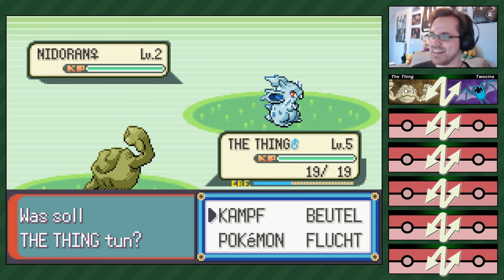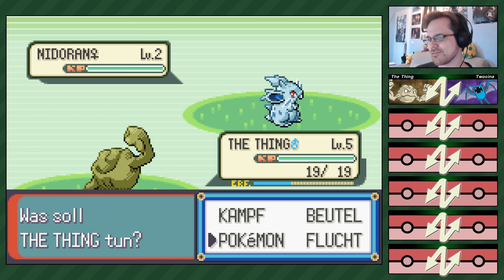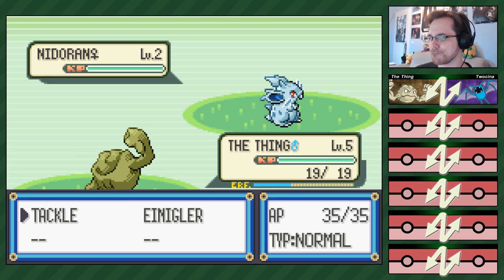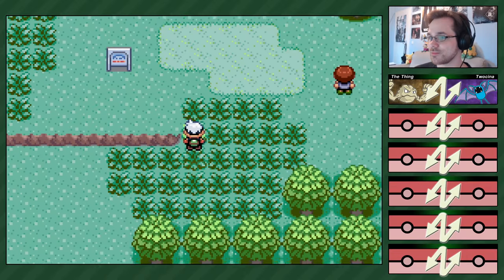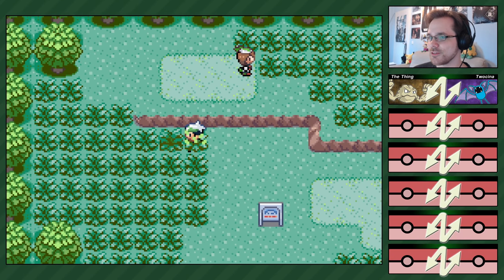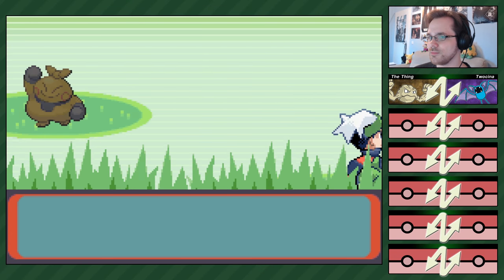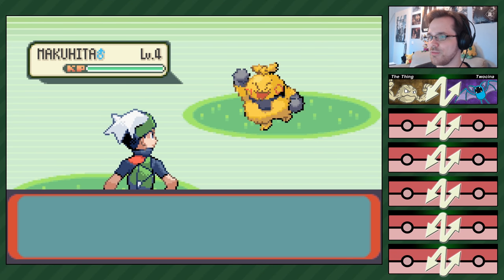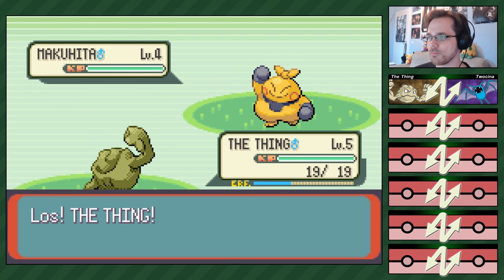Komisch aus irgendwie... Ja klar, das ist die Seitenansicht, aber irgendwie... Weißt du, jetzt kann ich dich komplett nachvollziehen, wie es dir in Perl ging – mit so einfach nichtssagenden Attacken zu kämpfen. Du rennst so offene Türen ein. Ich bin bei Maike. Ich kämpfe gegen einen Raupi. Oh, ein wildes Makuita.